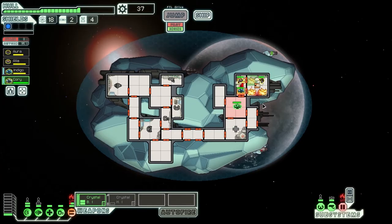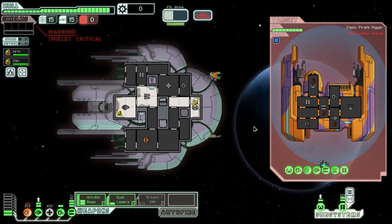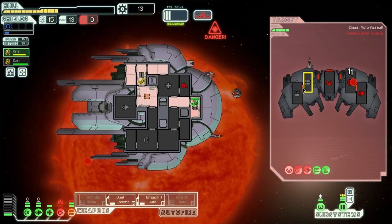Hey there internet, my friends call me Jay. Grab a spaceship, name your crew, fly off into space, meet some mean people, shoot lasers at each other, one of you explodes.